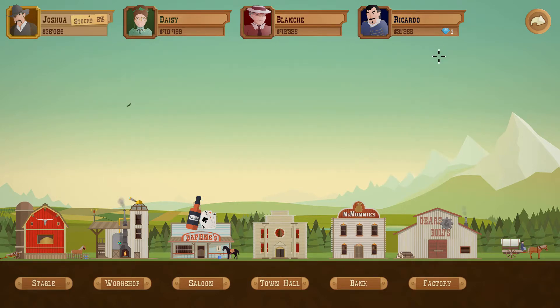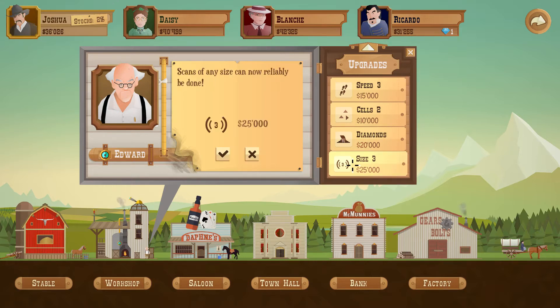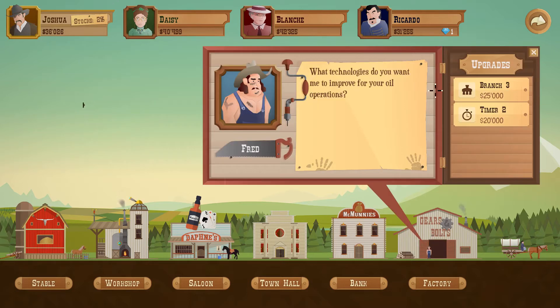Lower interest rate — so we're not gonna have a low end anymore. You got dowser depth, speed, cells — they can go fetch diamonds for 20 grand. Scans of any size can be done but will cost more. I do like the scanning. I'm not playing the diamond thing yet. I think I have to go for what burned me before — the branches — so I'm gonna pay 25,000 dollars for the extra branch.